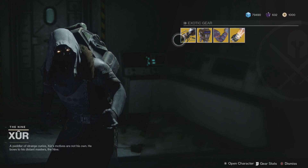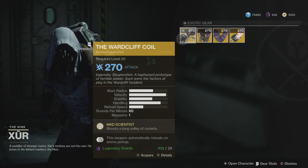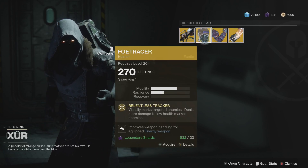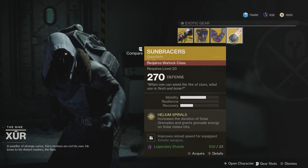He has the Wardcliff Coil — I would highly recommend you picking that up if you have enough. That's a really good weapon. He also has the Foe Tracer, the ACD/0 Feedback Fences, and the Sunbreakers.